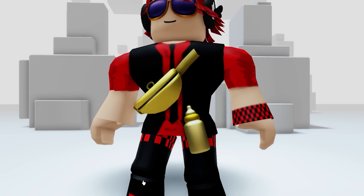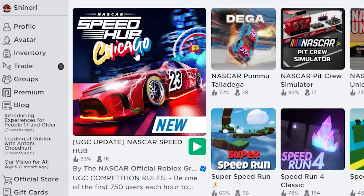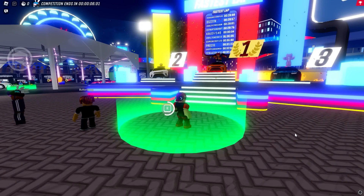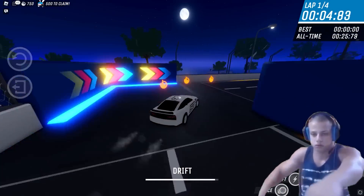Now we have two new gold items. Next, search and find Speed Hub. This game got a new free item update and you guys have to try and get it before it's gone. All we have to do is speed run the race they have here and try to get all your laps at under 30 seconds.